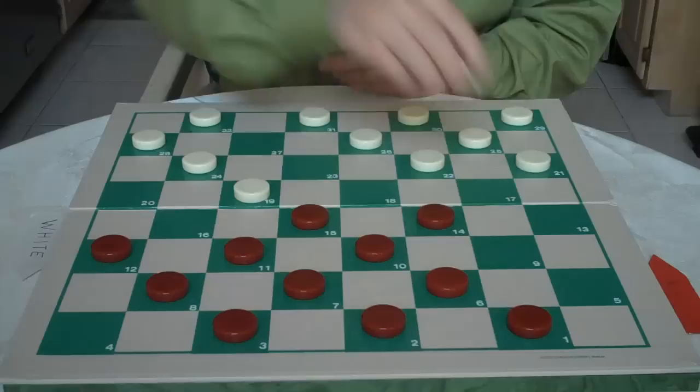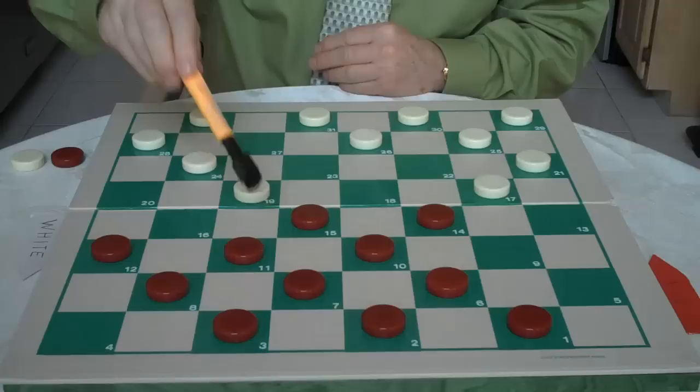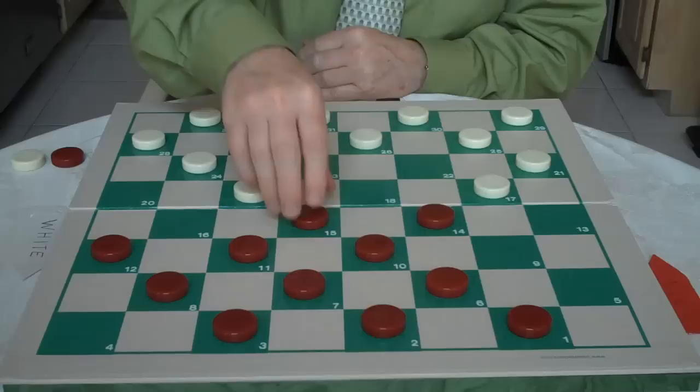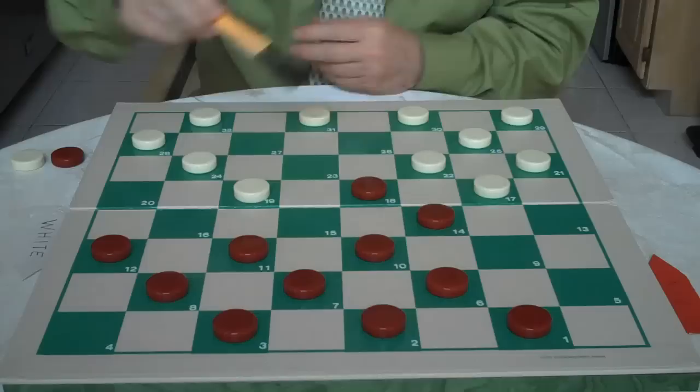Fighting for the center there. Now here, red plays 22 to 17. He's continuing his flank attack, and he knows that red still cannot go 11 to 16 because white would just go 31 to 27, and when red would jump 16 to 23, white would jump and land on 4 for a triple. So the correct move for you to play is 15 to 18. White plays 26 to 22. He knows that you still can't go 11 to 16 because you lose the checker.